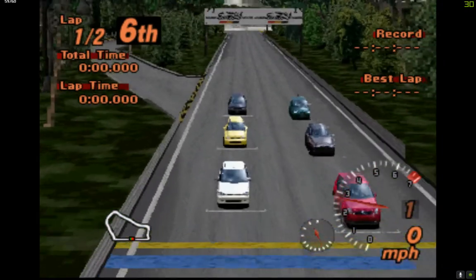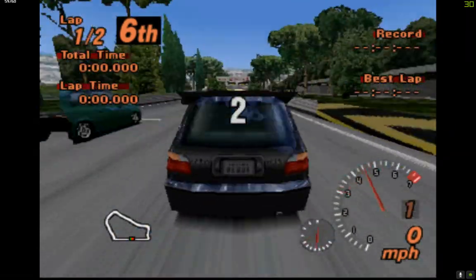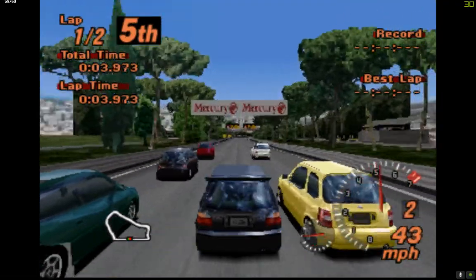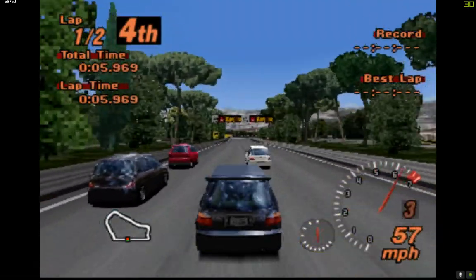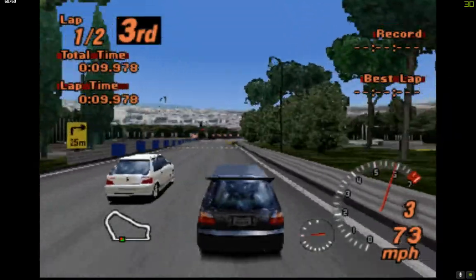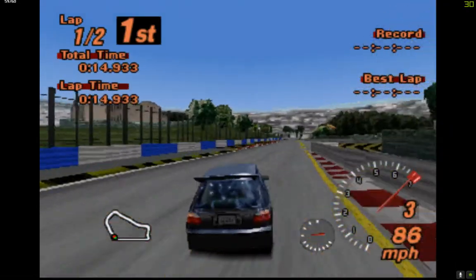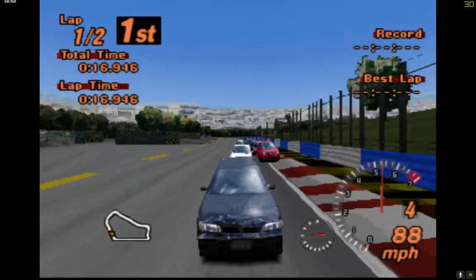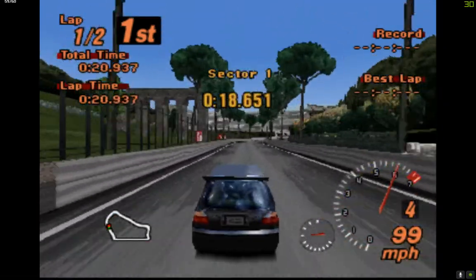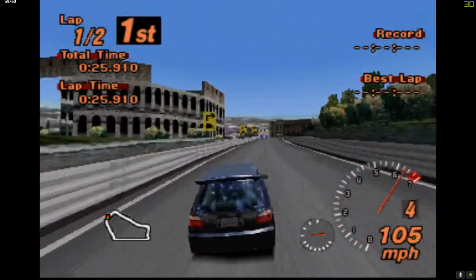We've got a Lupo, a Micra, and a Yatsu — I think it's the first race, so it's on the last race. We're launching past some of the field as a Pulsar. Pulsar 106 and we're off to a good start. This is the short circuit again, the same one we had in the club car — that's our first race.